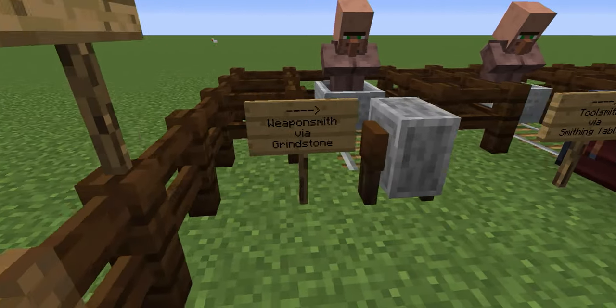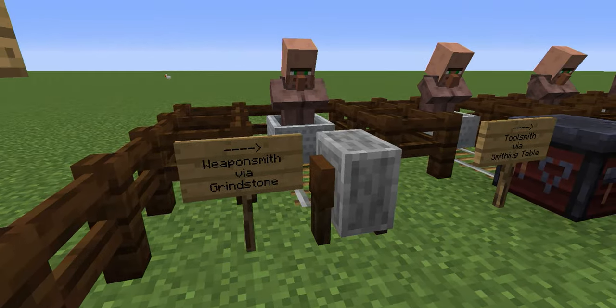A mason needs a stone cutter, a shepherd needs a loom, the toolsmith needs a smithing table, and lastly the weaponsmith needs a grindstone. So now that I've walked you through the types of villagers and the types of tools you're going to need in front of them in order to give them a profession, I'm going to show you how you actually give them their profession and start using it to your advantage — so stick around.